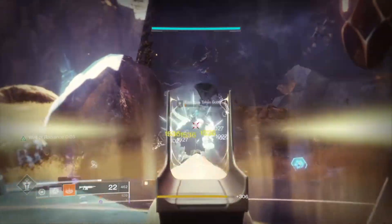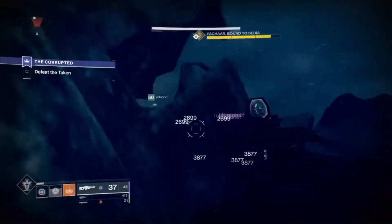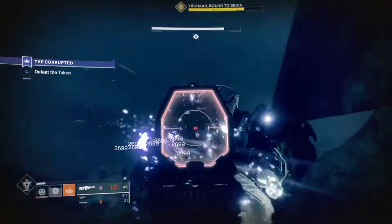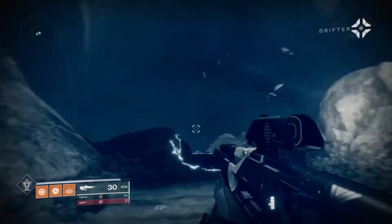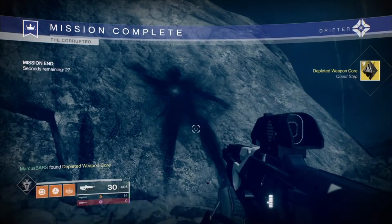Next up is the beefed-up Corrupted Strike in the Dreaming City. Grab some friends and knock this thing out — it's power level 580 and is tougher than the regular run. Get it done and you'll receive a Depleted Weapon Core. Talk to the Drifter again and now it's time for a Gambit marathon.